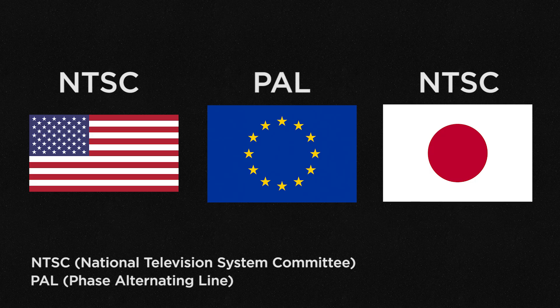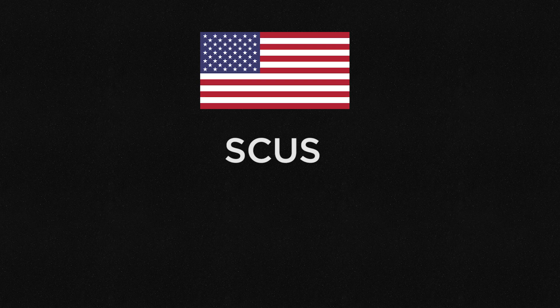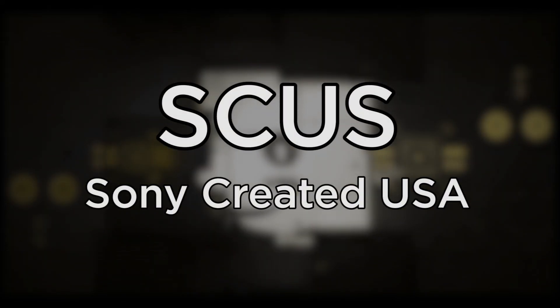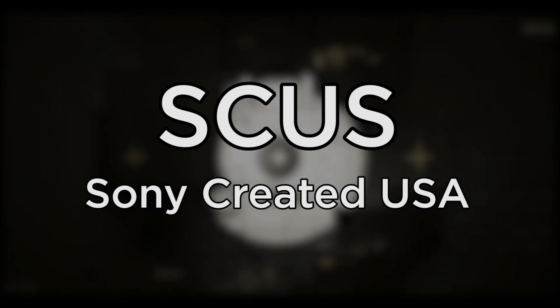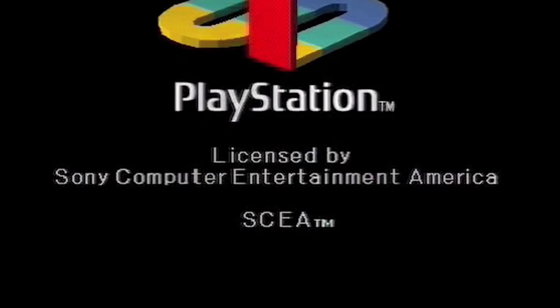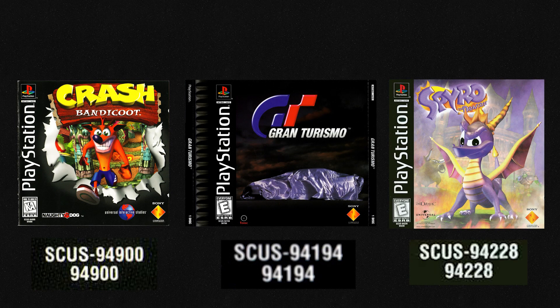Let's start with the region code identificators for American games. These are SCUS, SLUS, SPUS, and LSP. SCUS stands for Sony Created USA. Games with this code are developed, produced, or published by Sony Computer Entertainment America First and Second Party Studios. Games like Crash Bandicoot, Gran Turismo, and Spyro the Dragon have these types of codes.